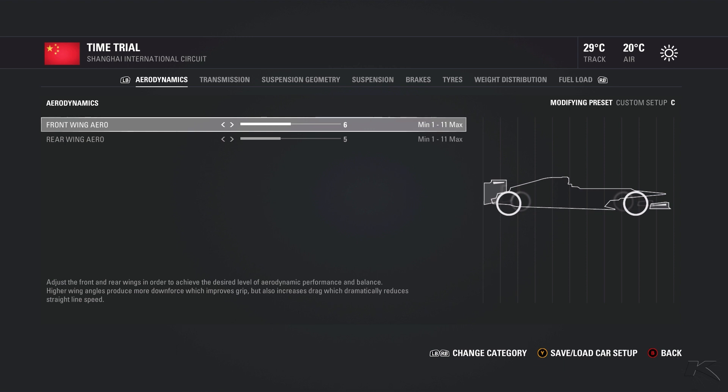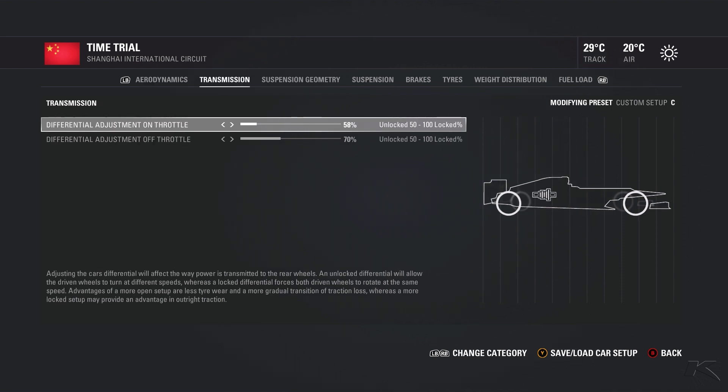We use 6-5 wings because we have a really long back straight, and also some long straights in the middle part of the track, like the start-finish straight and the straight before the long straight.